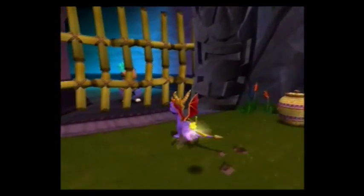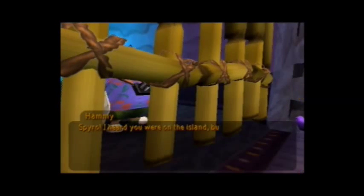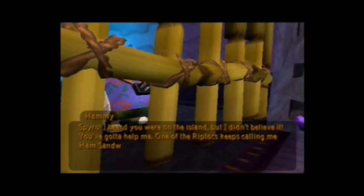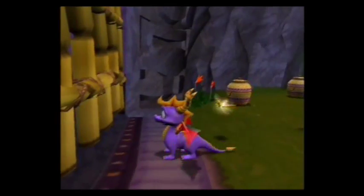Of course, climb up here and see what he has to say. Spyro, I heard you were on the island, but I didn't believe it. You gotta help me. One of the Riptocks keeps calling me Ham Sandwich and asking me if I'd go better with mustard and mayonnaise. Well, I'm not a real big fan of mustard, but I do like mayonnaise on some — oh wait, what am I talking about?